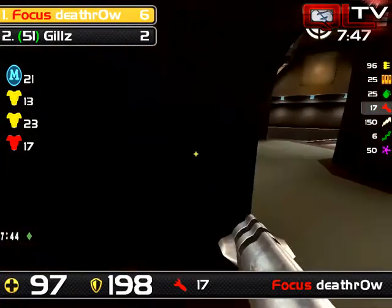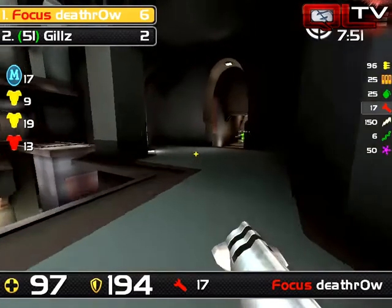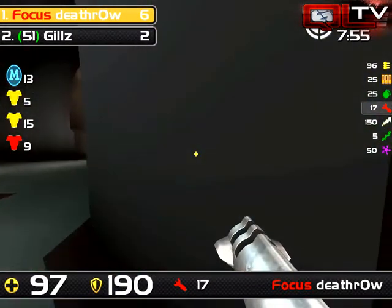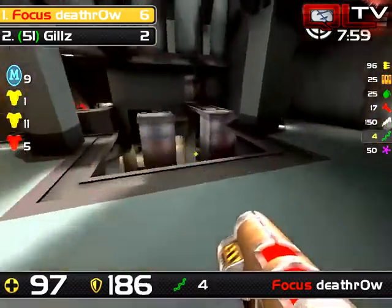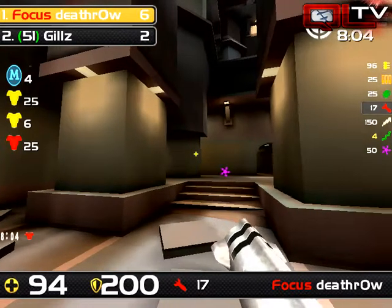The timing that Death Row is hitting these rails is the critical thing — not necessarily the accuracy, but the fact that he's using them in combos. He pops out, hits the rail, and ducks out of the way again. Red armor is up in five seconds, and I think Gills is under a lot of pressure here — four frags to make up in less than two minutes.